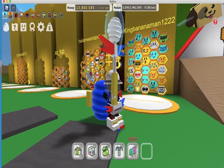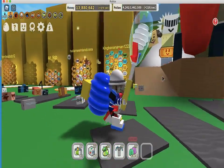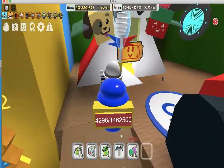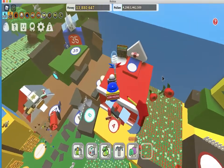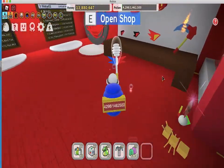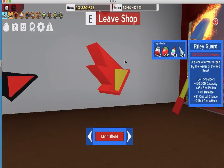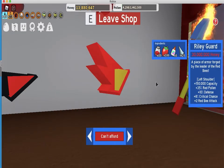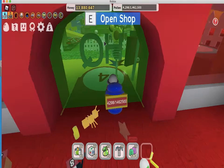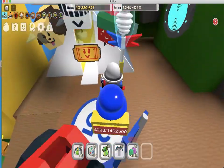I have basically all level eight bees except a couple. What I'm saving for right now are these red and blue guards. For the Riley guard I have all the ingredients, I just need 30 million honey to afford it, and then I'm also going to get the blue one to match it.